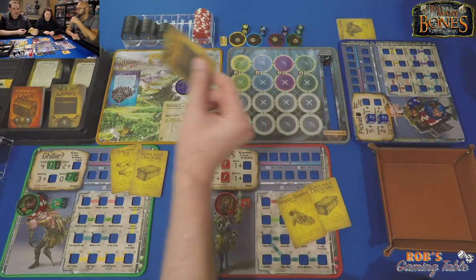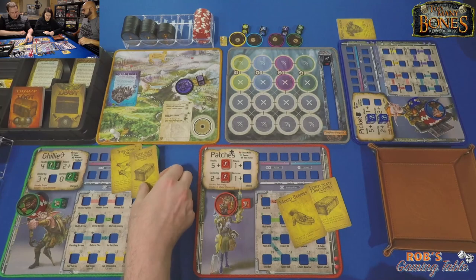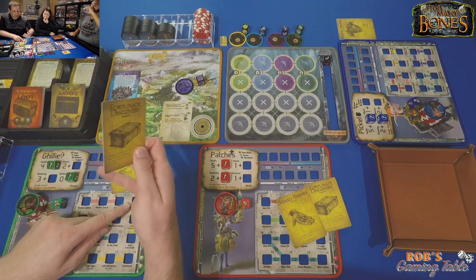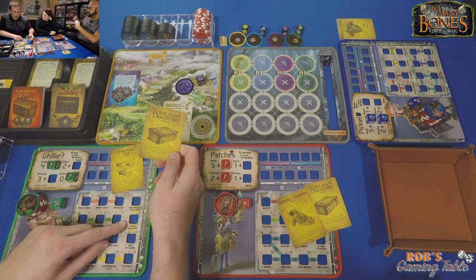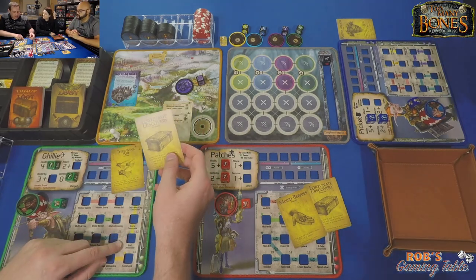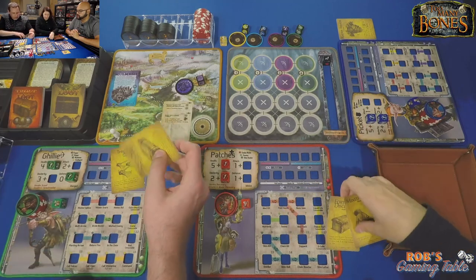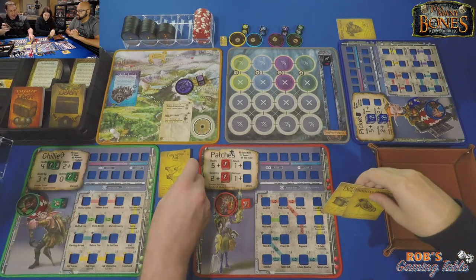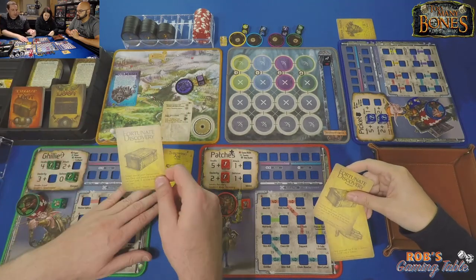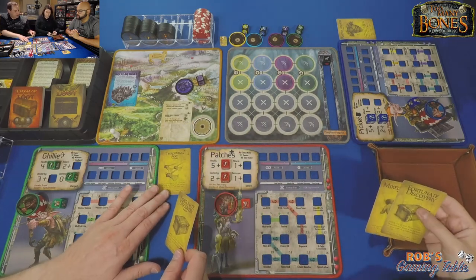So troll brew gets discarded — raider armor it is. For Gilly, the options were a consumable extra mech leg with more bones, camo to reduce or increase baddie points on a battle queue, and bait to re-roll animals on dice. I'm going to choose the throwing axe and get rid of fortune discovery. I could also keep fortune discovery and trade it in the next recovery phase — I could give it to Mel and not take anything back.